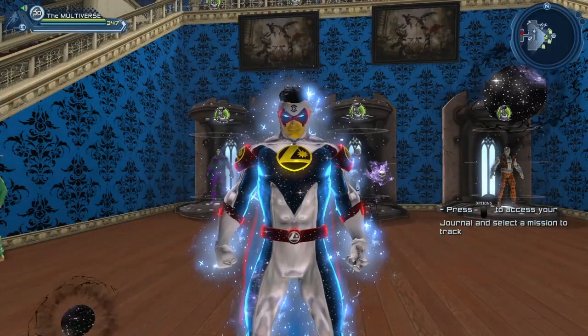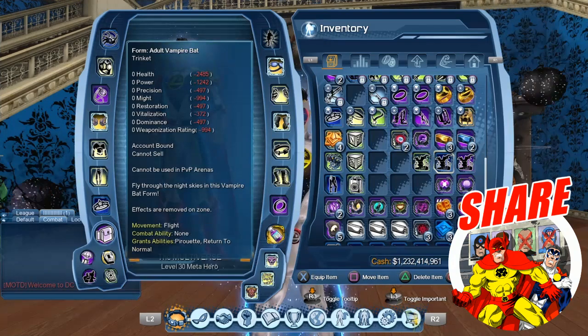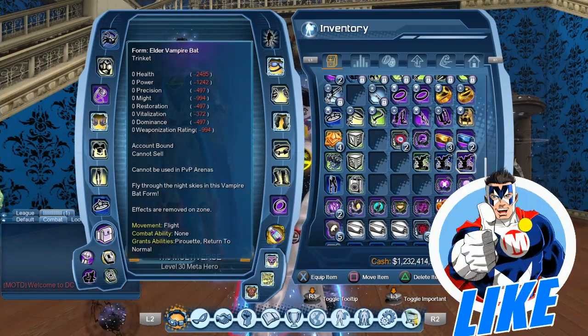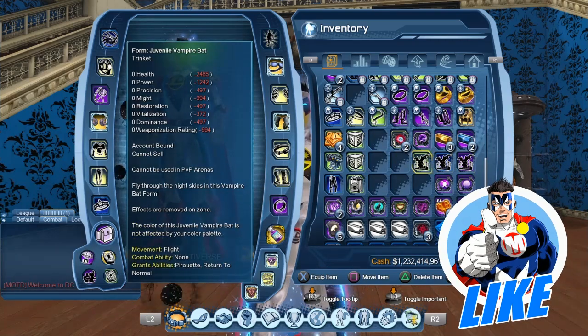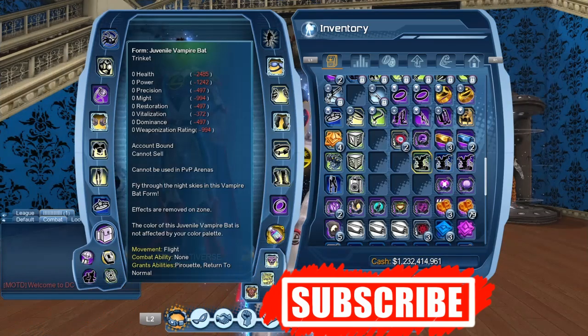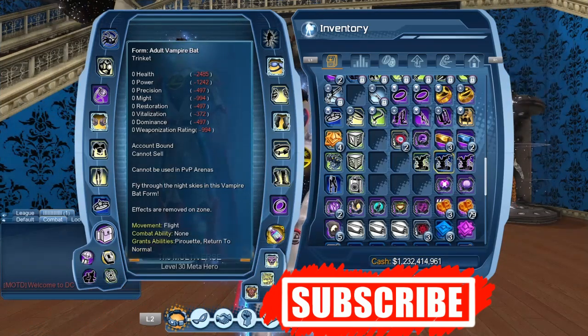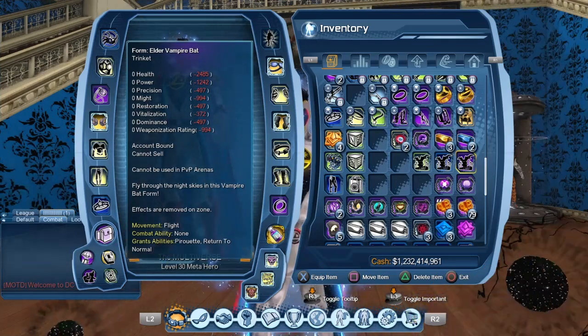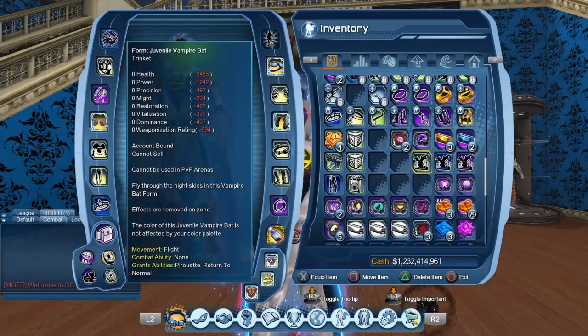Hello heroes and villains, welcome to Multiverse. Today we are going to take a look at how to get the three vampire bats. It takes a lot of practice and a little patience. There are three different bats: a juvenile vampire bat, an adult vampire bat, and an elder vampire bat.